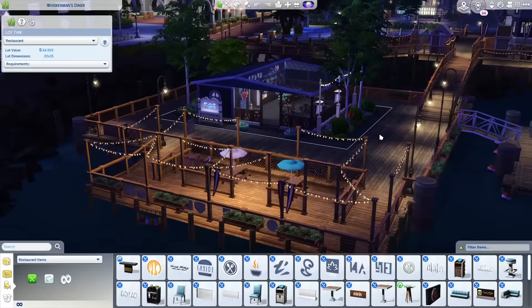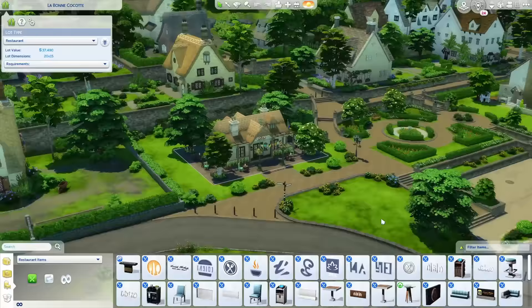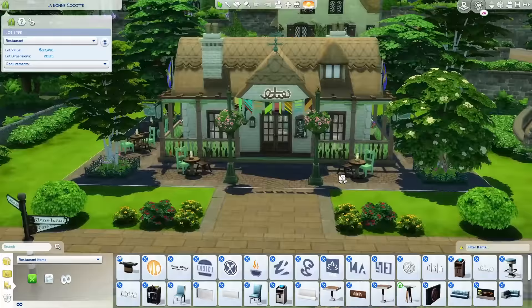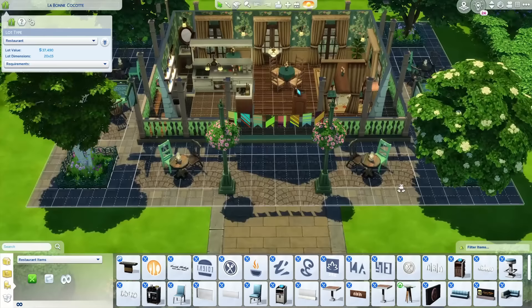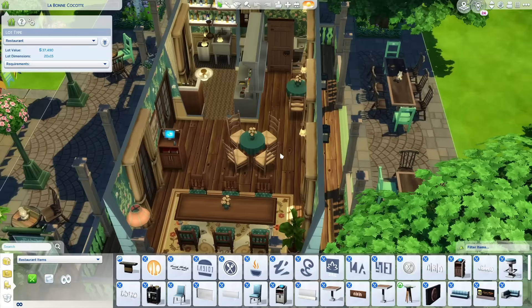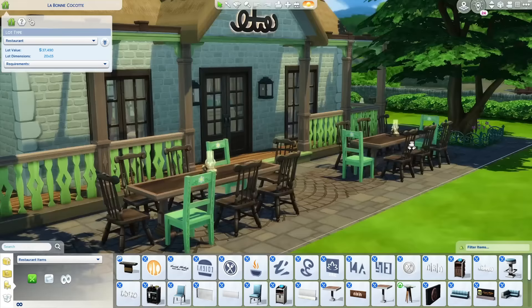Here is the next restaurant. It is called La Bon Cocotte — and if I pronounced that wrong you can totally correct me in the comments. This is by one of my favorite creators NS Production 99. It is an amazing lot and literally all the lots they've made for Henford-on-Bagley specifically are just amazing. It fits perfectly on this 20 by 15 lot. It's really nice to find lots to get you back into the groove of this pack again. There's big seating for a big family and outdoor seating too — this is the place you go to for some brunch with your family.